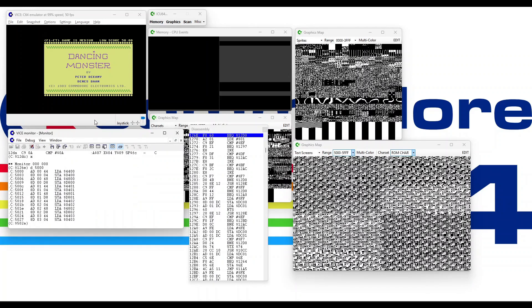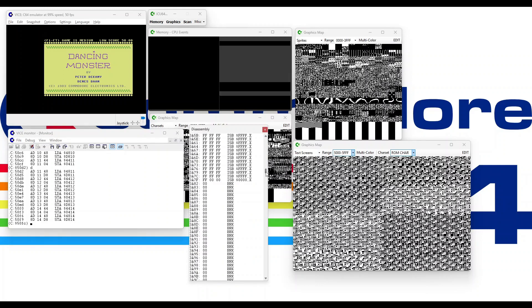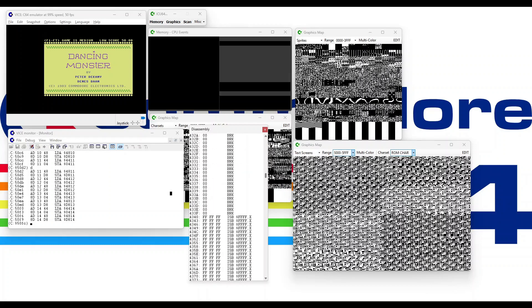What is interesting is how the memory window is actually showing quite a lot of optimized code being executed. We can see here that it's using a lot of speed code — this is where the code is unrolled to a large degree, so you're not using index registers. You're actually just executing a lot of loads and stores.